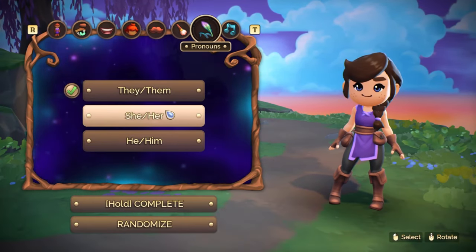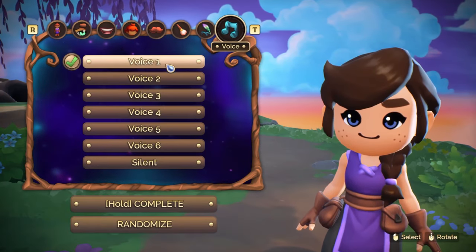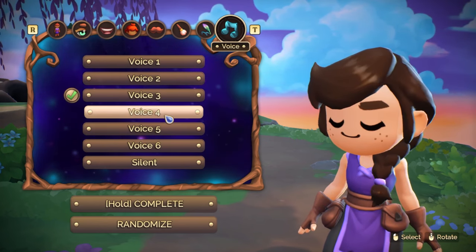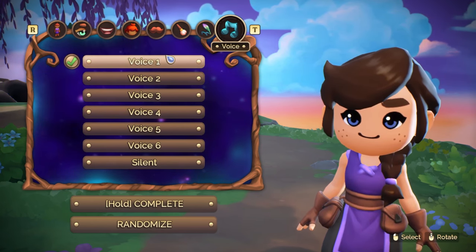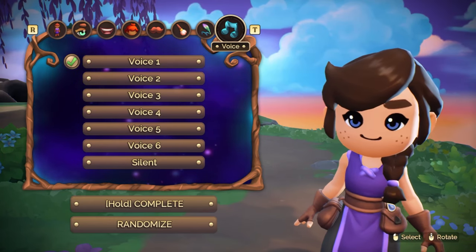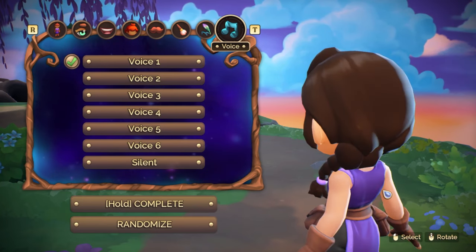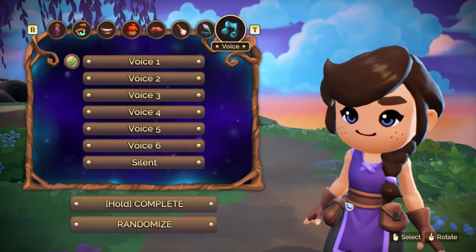Pronouns — we're going to go with she/her. Voice. Definitely not that one. That sounds the most like my actual voice, so we're going to go with that one. Alrighty, I think that was pretty much it. Yeah, I'm happy with that. Here we go.